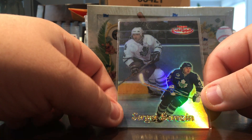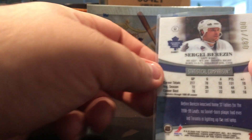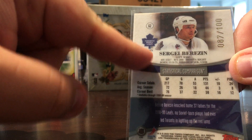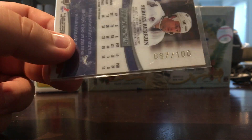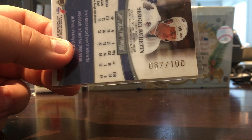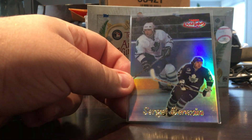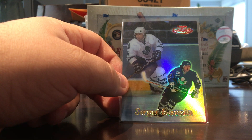Very nice cards. This one is the red version, Class 1 — you can actually see that on the card. Hopefully it shows properly on camera. It's numbered out of 100, so you can see 87 of 100 right there. Yeah, very nice card.